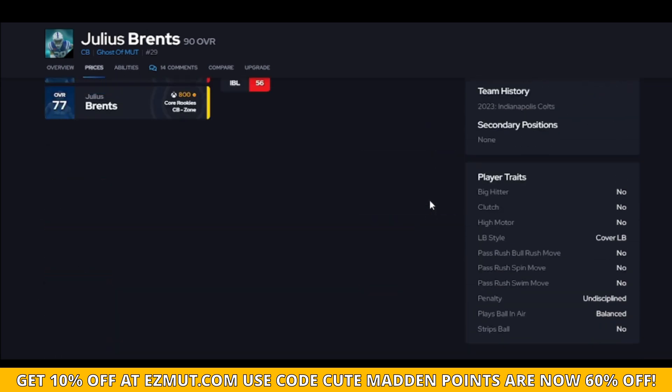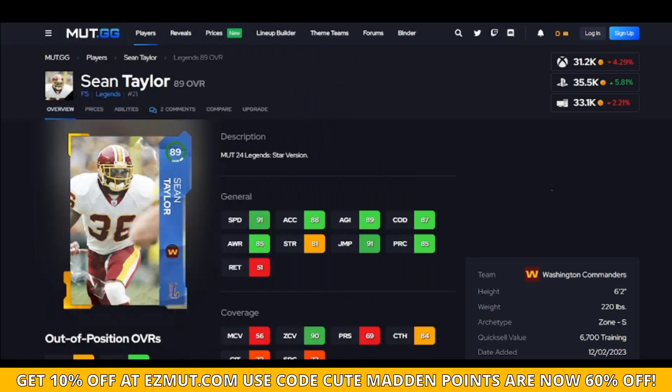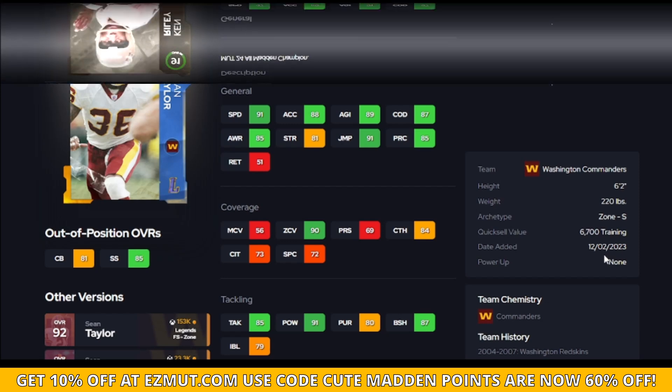I really like the Sean Taylor card — over 90 speed, 6'2", 90 zone, and over 90 hit power. This guy can get you a fumble, and his blocks being over 85 is the second highest threshold so he'll help against the run. His speed, zone, hit power, and size make him a great value.